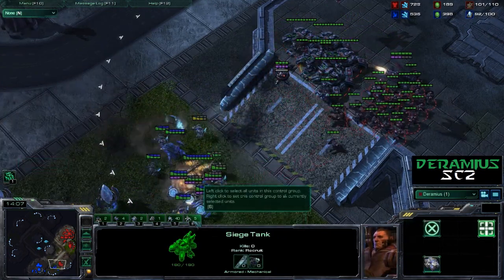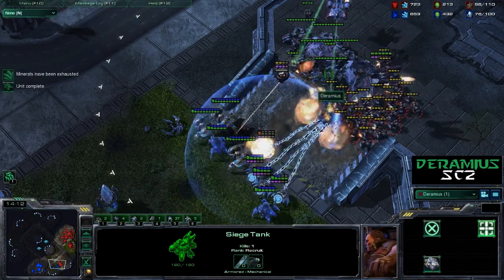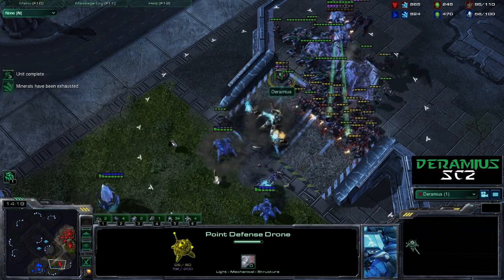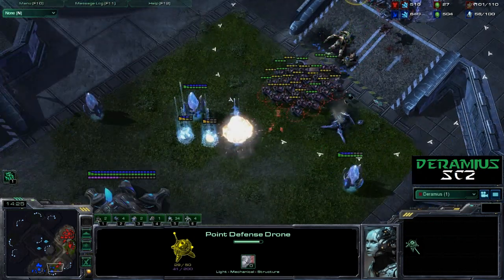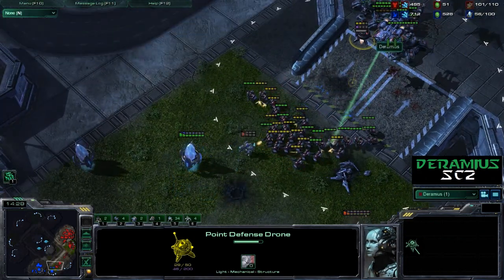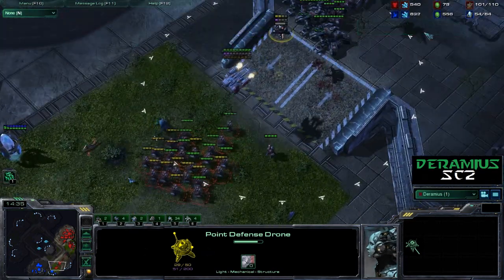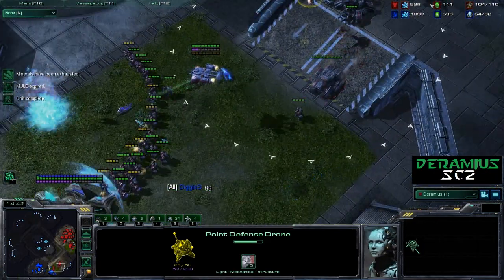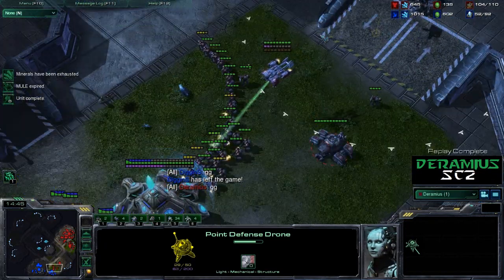Two things to hotkey is easy enough — three gets difficult. I've got the tanks hotkeyed on six so I can target-fire whatever I want. I put this point defense drone down, and that's pretty much a wrap. That point defense drone has won me so many games. The seeker missile's coming into play in the next patch — I really love the Ravens. But yeah, that's it. Thanks a lot.